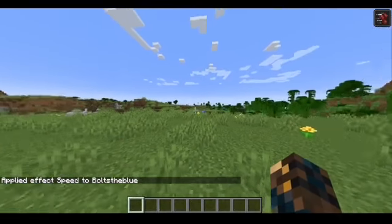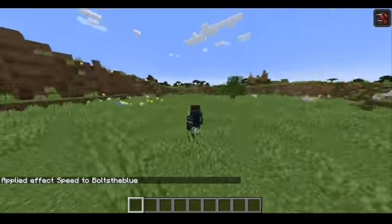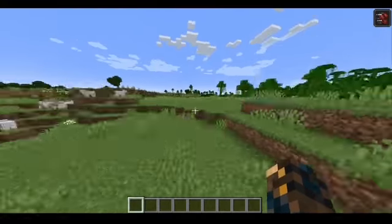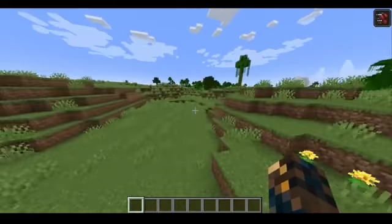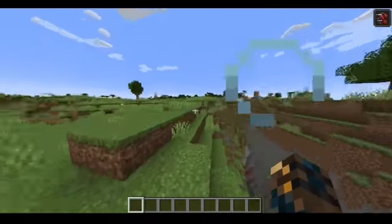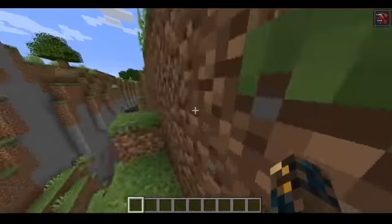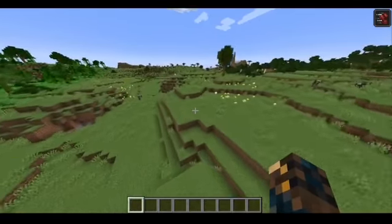Oh my gosh, that's insane! Look at that — the camera's been stretched so far. For the record, I am walking. This is sprinting. Oh my gosh, when I sprint I'm forced to jump. There's a ravine — I just cleared that ravine! I feel like the Flash, but actually it's getting really tough to maneuver.